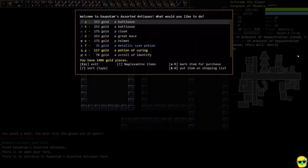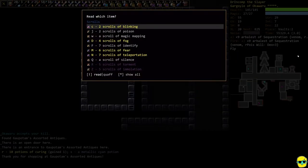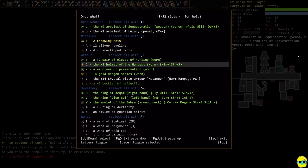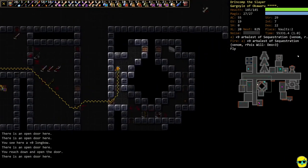There's a shop — they have a potion that's not identified. I'm going to buy this potion of curing. Actually let's read identify on this unidentified potion — it's degeneration. Push D immediately and drop that. At least we know now.